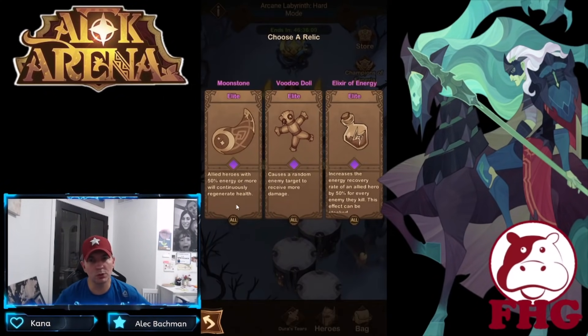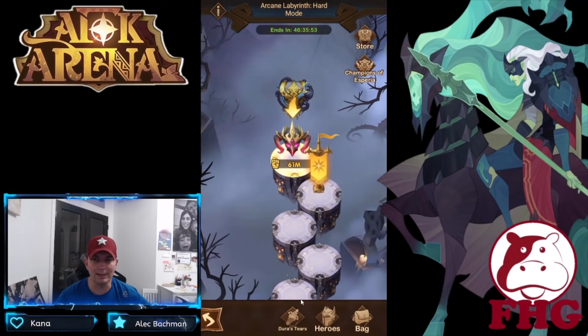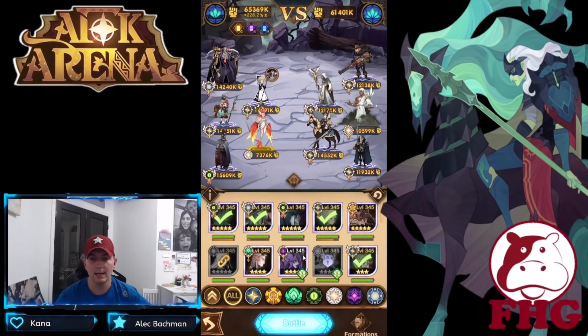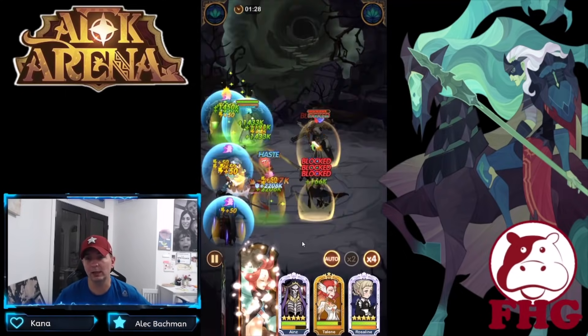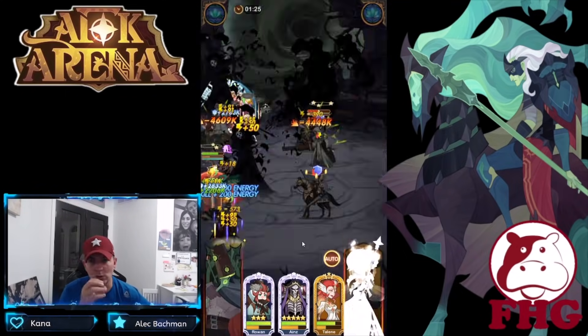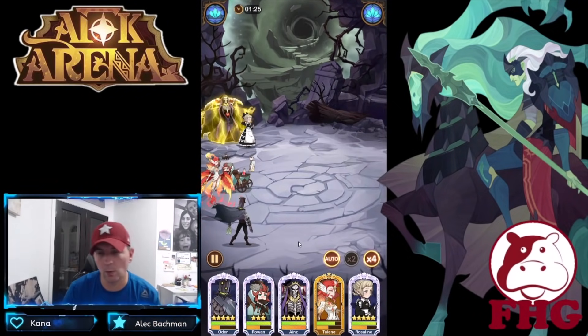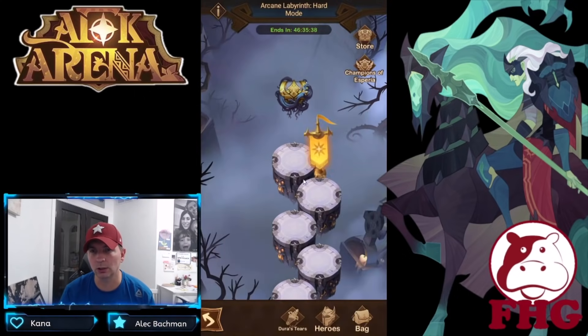We got a moonstone — same ones we've seen, the Voodoo Doll a couple of times before. Go ahead and drink the waters and this will conclude the run. Definitely some cool relics in here — let me know what relics you guys picked up, which ones you've actually seen. We'll run through our relic list really quick just to take a look, because that is our last chest right there.